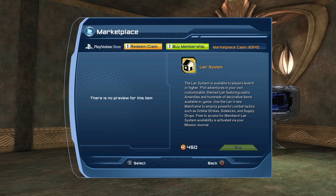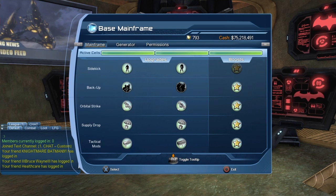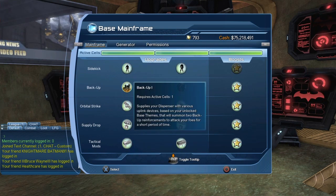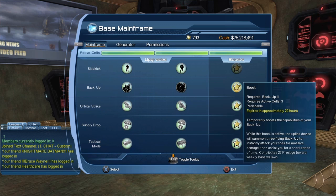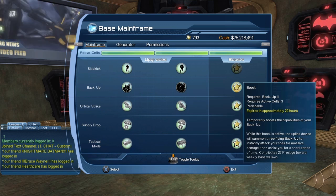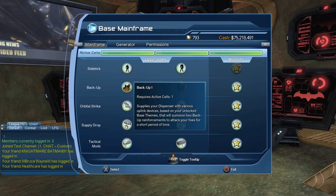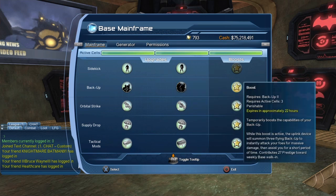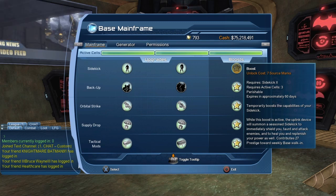If you're not a subscriber, you have to purchase the Lair system. So if you did purchase the Lair system, or if you are a Legendary player, then you should have access to the mainframe. With the mainframe you get the Sidekicks, the Backup, and all that good stuff. The Backup are the Henchman. You have to purchase Backup 1, Backup 2, and then the Boost. The Boost sadly only lasts for 60 days — it's 7 source marks, so every 60 days you have to pay 7 source marks to gain access to the Boost. But once you purchase Backup 1 and Backup 2, you get those forever. It's only the Boost that you have to pay every 60 days, and it costs 7 source marks to unlock and will last 60 days. It's the same for all the Boosts.